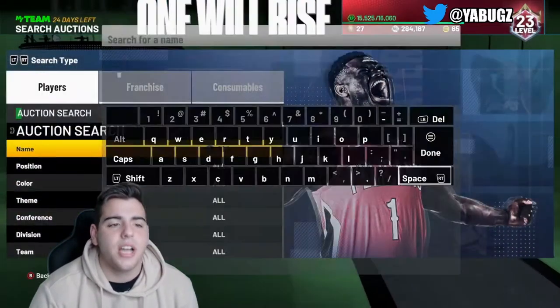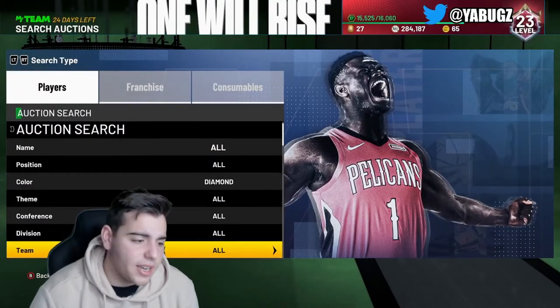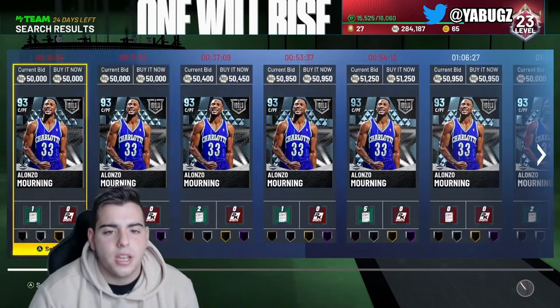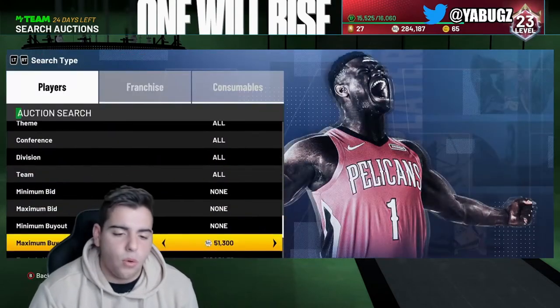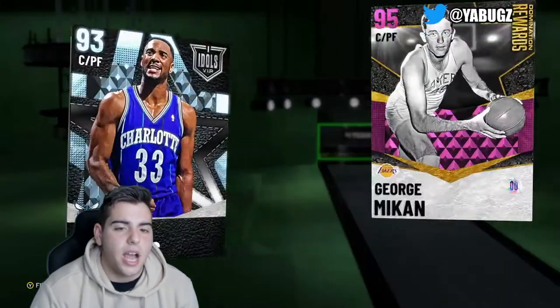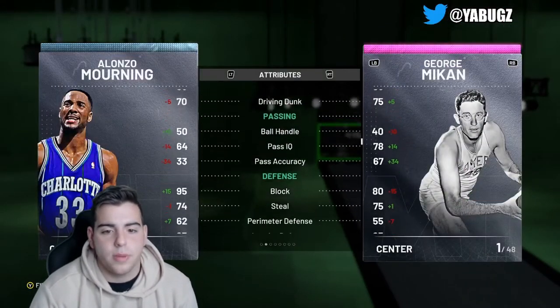Chris Webber, Steve Nash — I'm actually kind of a fan of these cards. We're pretty much just going to get into these snipe filters and whatnot. We're also going to go over some pricing. One thing I noticed: Alonzo Mourning is dirt cheap. He is the best diamond buyable center in the game, comparing him to my George Mikan.